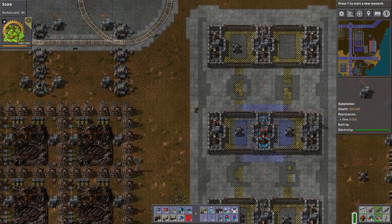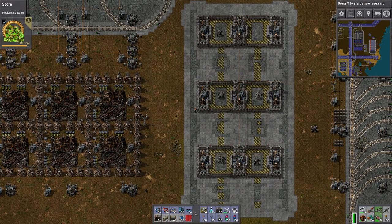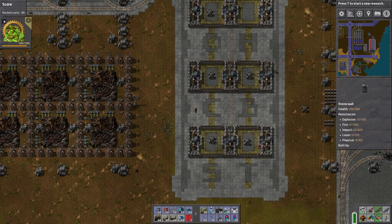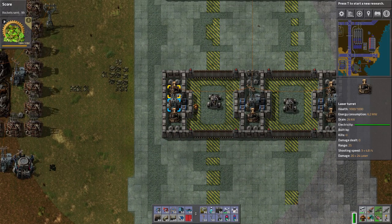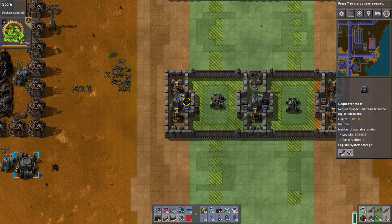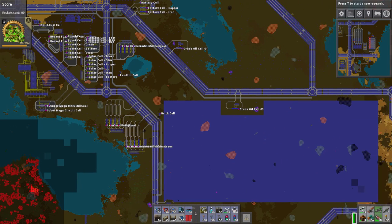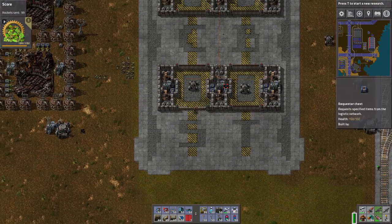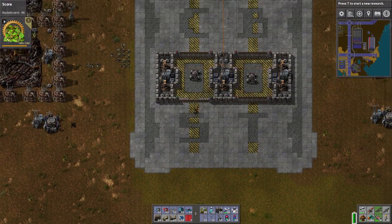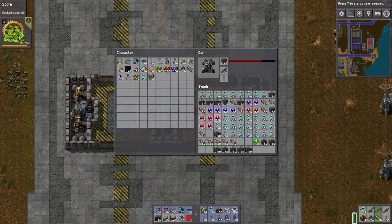Another thing I've been doing off-camera is some design work — I streamed it. We created a garage system for my many cars. Each car has its own little garage slot with lights, walls, and requester chests, which we set up to provide things each individual car needs. This one is our solar panel car for going out to extend our solar panel network — I've got like 60,000 solar panels. That's why this car says S here. This one over here is our turret car — that's why it's got a T. It's got turrets and stuff for killing aliens — ammo and capsules.